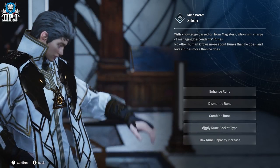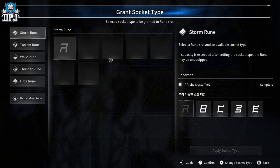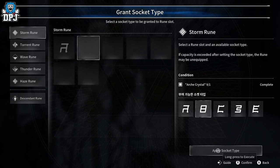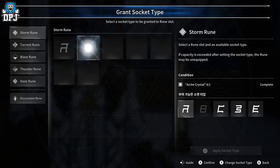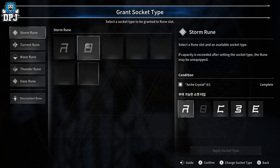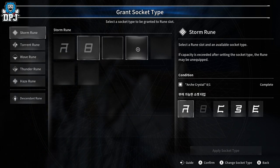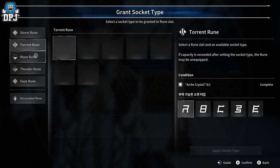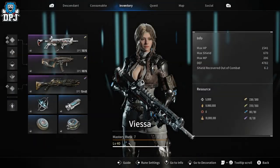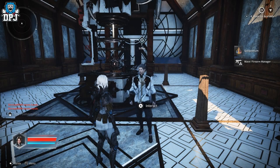We can also apply a socket type to a slot. I select the slot, then select the socket type to apply - this uses that crystallized arch material. Now I can apply a rune with that matching icon to this slot and it will just drop the capacity cost quite a lot, meaning I can have bigger and better things in other slots. That material is the arch crystal.